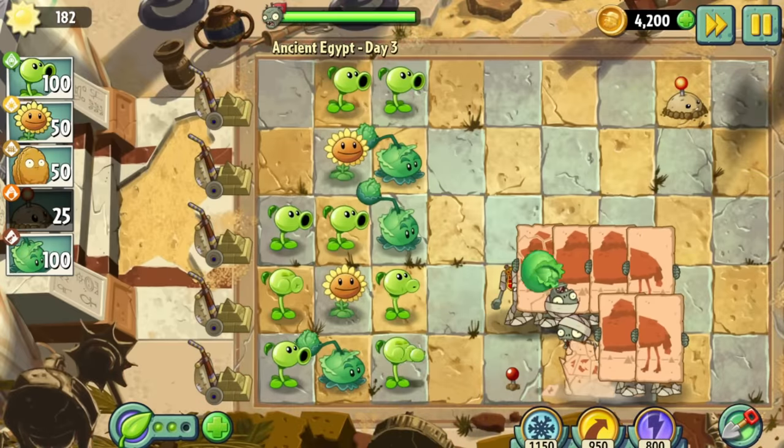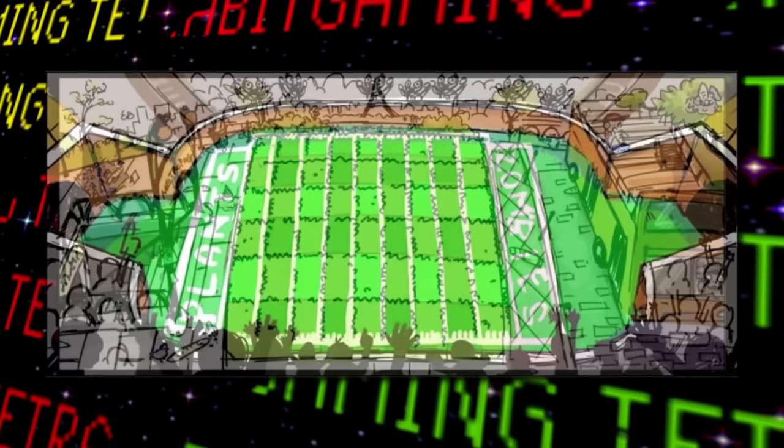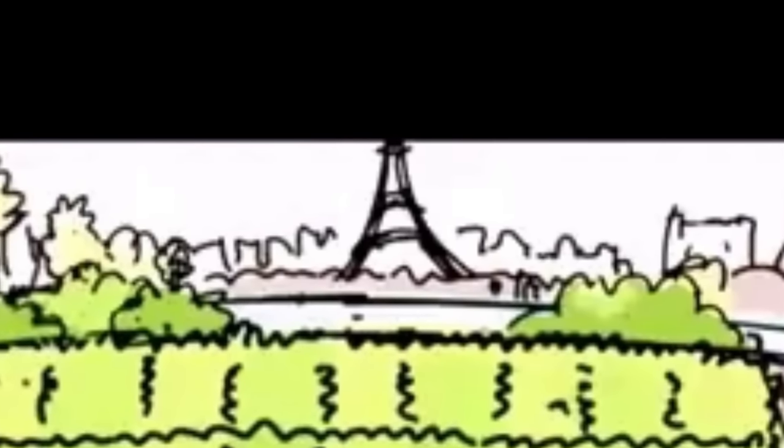Speaking of those other scrapped ideas, there are also conceptual sketches for a football field stage, as well as an area seemingly set in France — as we can see the Eiffel Tower in the background — and more importantly, birds eating a baguette.